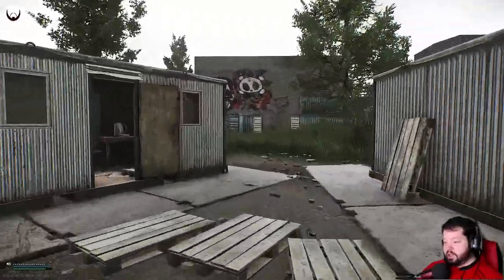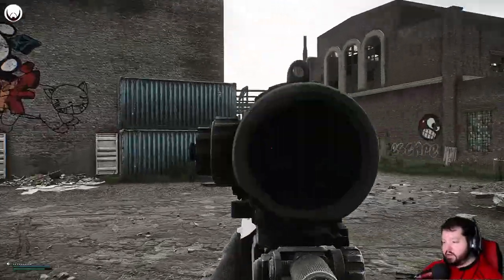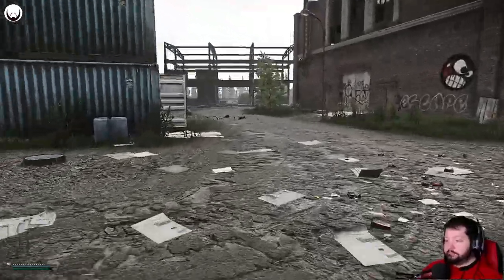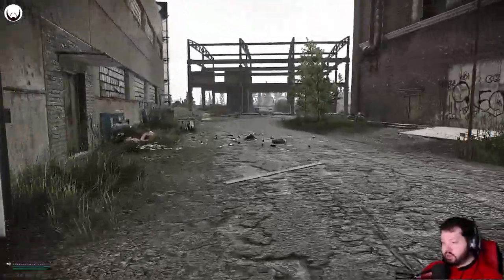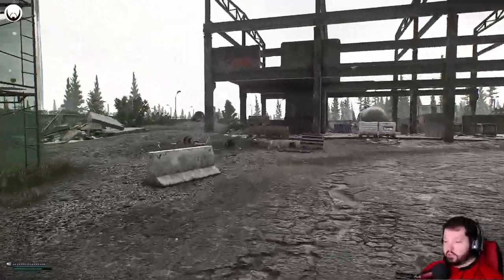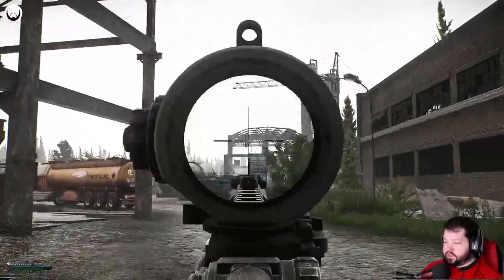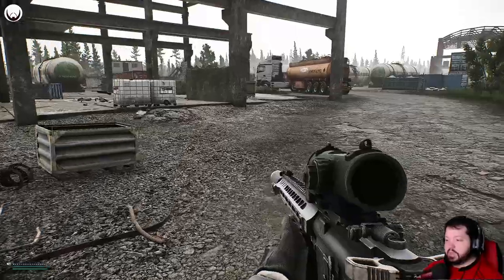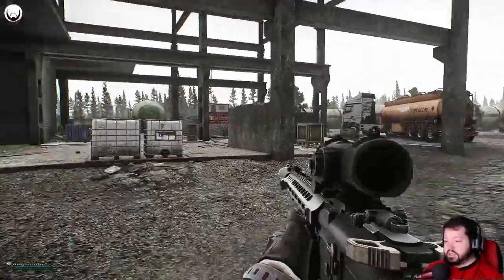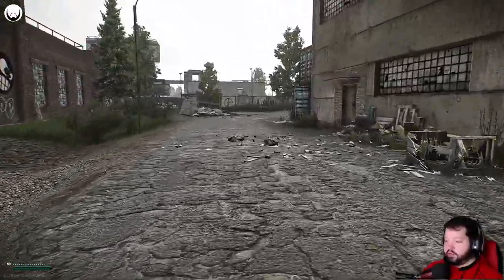There's an elbow on this side of the map as well, and that is right here. This area here and around is elbow. If somebody says elbow and you're on this side of the map, this is where they're talking about. This leads into construction — again, this whole thing from that construction area over here is construction. You'll need to get into this truck for a quest later on, but we'll go into that when we hit it in the video series.